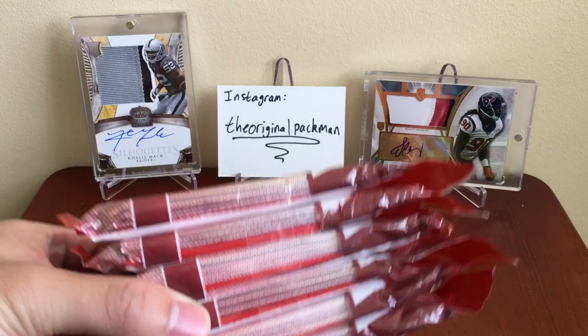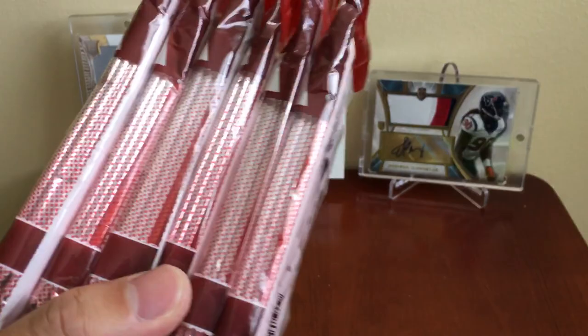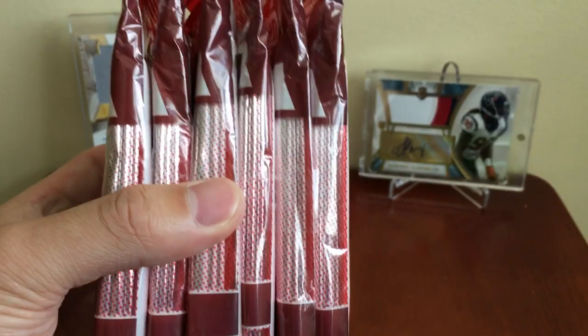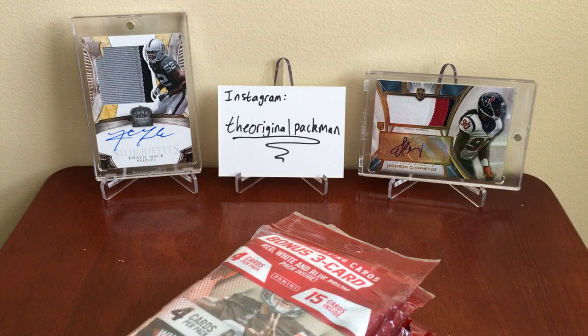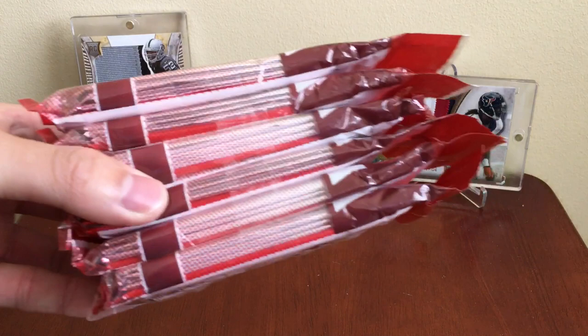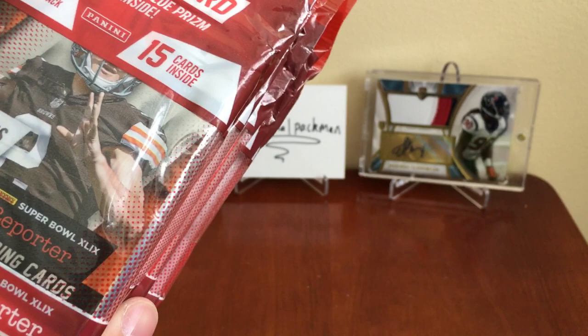Hey, what's going on guys, Ryan aka Pacman here with a Throwback Thursday video — this is the second episode. I don't have a box but I do have six rack packs of 2014 Prism football. I have another six too; I'm only opening six first. You can actually get some solid autos out of here. For my background we got from 2014 two of the best players in the draft: Khalil Mack from Crown Royale and Jadaveon Clowney from Prism. Check out Instagram, and yeah, each rack pack has four packs, one of which is a bonus three-card red, white and blue Prism pack.